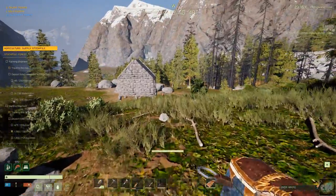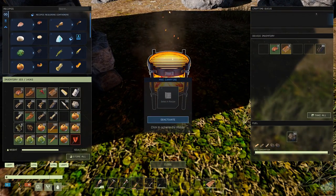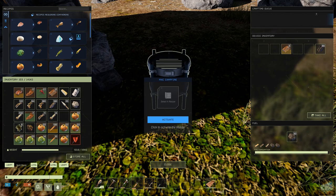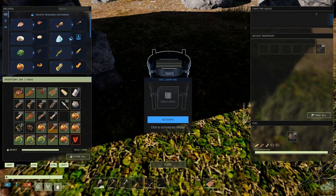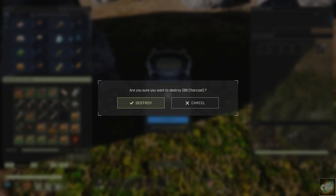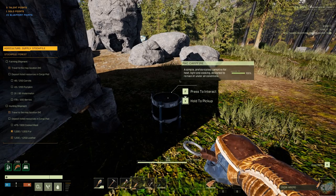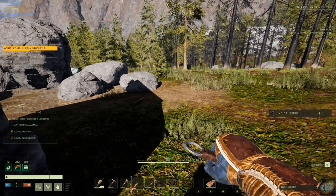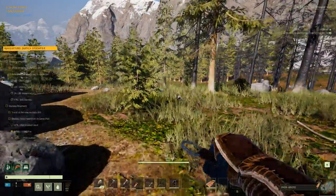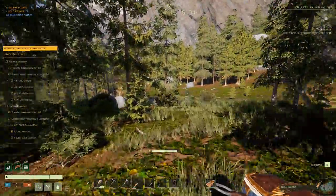I also need to grab my cook stove — deactivate that, throw that in there. Let's consume that, and grab the coal. We have just enough space, so we are going to make a dash down to the other end to deliver these. We're almost done with the hunting supply — we're just down to the meat and we need another 125 on the cooked meat.